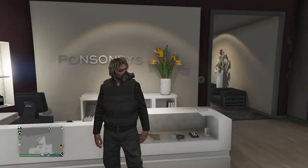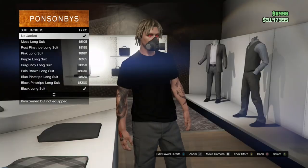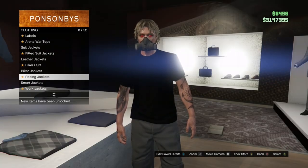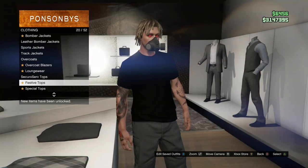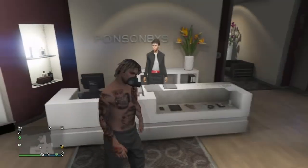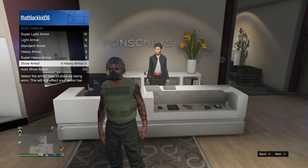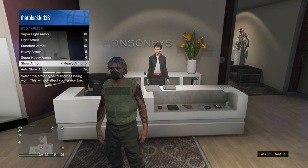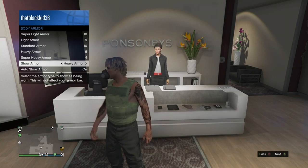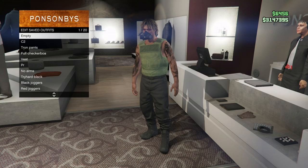Once you're at the clothing store with the outfit we saved from the mission, take off your jacket and your top. Head to Tops, go to Suit Jackets and take off your jacket, then scroll down to T-Shirts and take off your t-shirt. After that, open your interaction menu, go to Inventory, then Body Armor, and choose which body armor you want — I'm using Heavy Armor because it gives the purple body armor. I'll put a list in the description for which armor gives which color. Then go ahead and save this as outfit slot one, named C1.